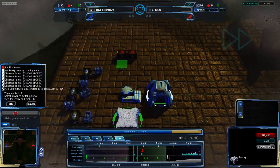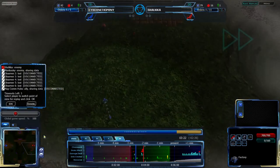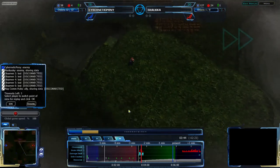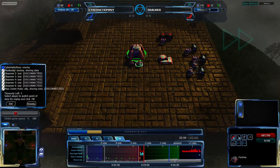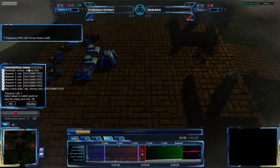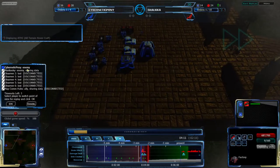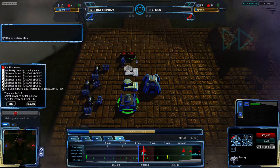Jumping back to the 3-minute mark to deal with what's going on in the south: Cybernetic Pony is getting his Lancer over to intercept, and an HHC is coming from the south for Shaka. Shaka looks like he is planning on doing a sneaky attack with the HHC, but right now it looks more like a committed HHC assault. On Tomb of Heroes at this stage in the game, that's going to be hard to pull off more than just mild harassment, especially given that Cybernetic Pony is well aware of what's going on.